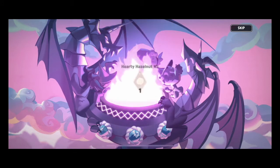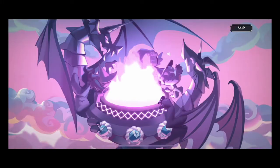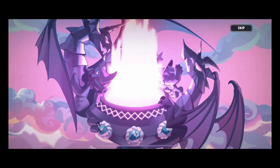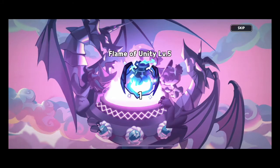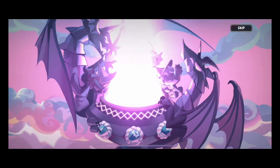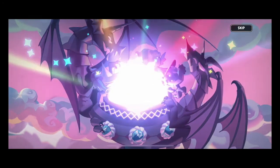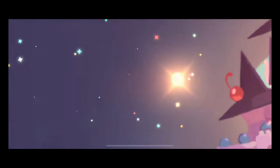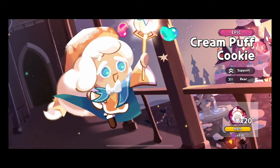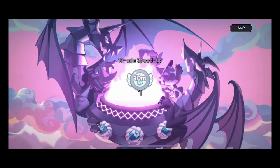Draw number one — ten minute speed up, Hardy Hazelnuts, Flame of Unity level two. Oh, we got a good one — we got an insignia! And another one right back to back with the level five Unity. Good start! Unity level three, level two, some Kiwi toppings — they're small so we'll break them down. We got some topping pieces — that's helpful. Oh here's a good one — we got a Cream Puff! That's 800 mileage points right there since we maxed her out. That is awesome, thank you for coming home!